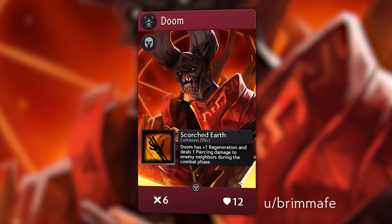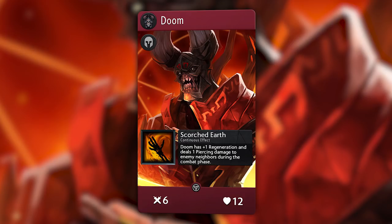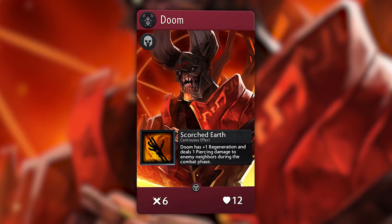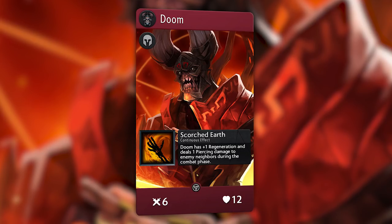Created by Brimaph, this is a red hero called Doom. There are many versions of this card out there, but this one in particular caught our eye. It has 6 attack and 12 health, and a continuous effect that gives Doom plus 1 regeneration and deals 1 piercing damage to enemy neighbors during the combat phase. Regeneration in red is interesting and not something we have seen before. In total, it's a well-balanced red hero.